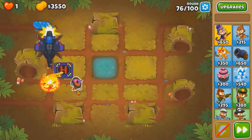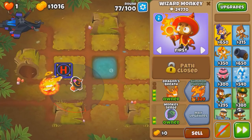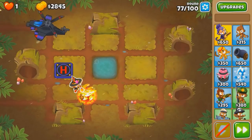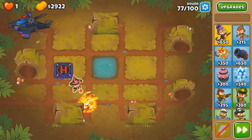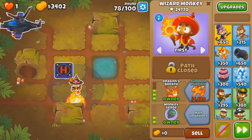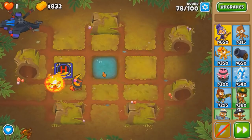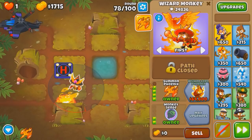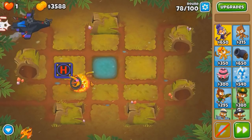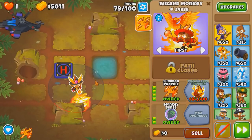There is only one upgrade solution to this challenge: Dragon's Wrath, then Phoenix, and ultimately Wizard Lord Phoenix. The last 10 rounds are going to be really hard - you gotta time your ability properly. Say for example if I used the Phoenix on round 98, I won't have it on round 99. Although I did try in sandbox and I was able to beat it, just barely. The cost is $64,800. I checked the money in CHIMPS and I think we barely get it by round 95, which is pretty much the round you want to get it.